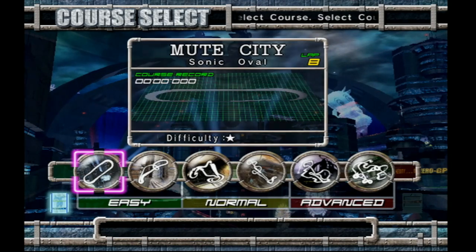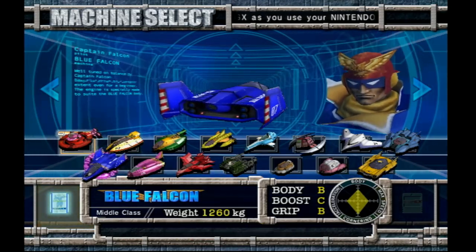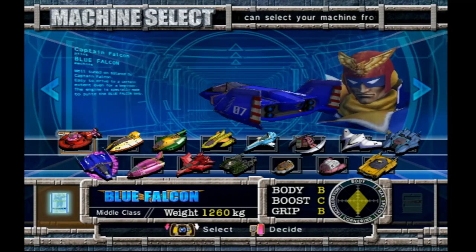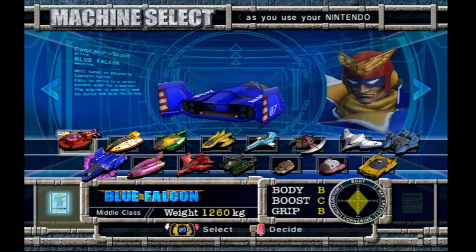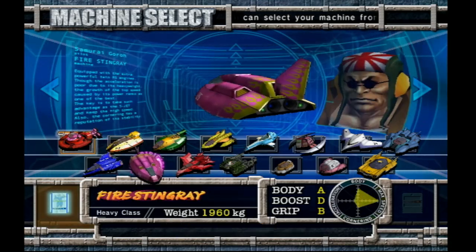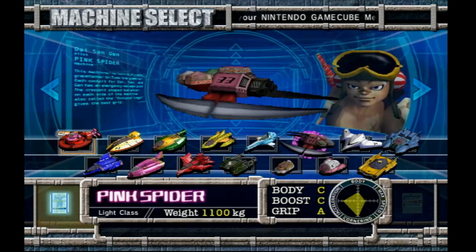One aspect that differs from GX is with the character select screen. In F-Zero GX, selecting a pilot and machine didn't feel as intuitive — it was pretty much just selecting it on a menu. But here it's a lot more lively: it showcases the machine you're going to use as well as the pilot, and it looks really good. From a gameplay perspective this won't mean much, but it definitely enhances the presentation. There are quite a few pilots and machines to choose from — I believe there are 30 or so you can unlock, and that's where the license card comes into play.